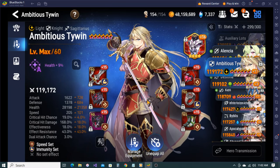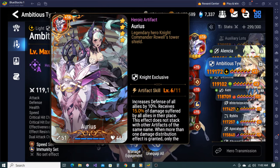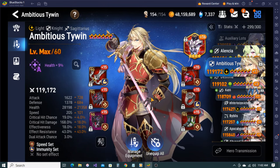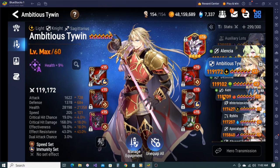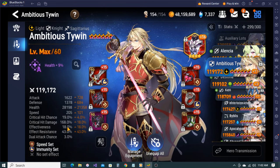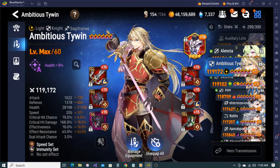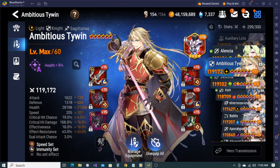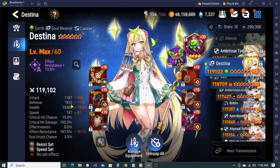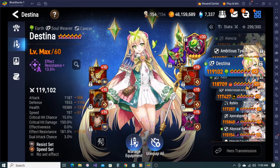A.Tywin - which I'm working on. I have max Arius now but I don't use him yet - maybe I'll use him once Politis comes out. Very very tanky. I should give him actual effectiveness - I don't really need an immunity set on him because he kind of cleanses anyway, but I'm not sure.